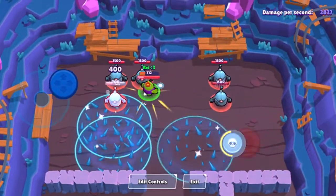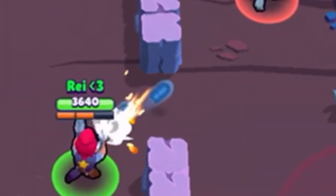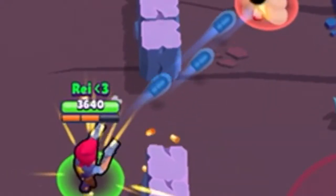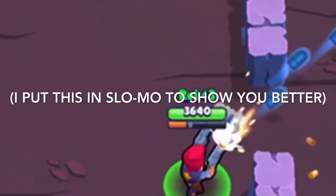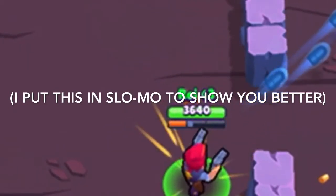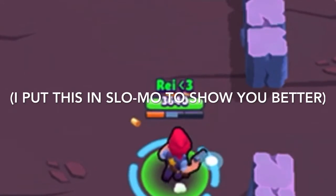Every brawler also has an ammo line — this orange line down here. Every time you shoot, you use one of your three ammo spaces, but they refill very quickly so you don't have to worry. It does depend on the brawler though, as some brawlers have different load-up times for their ammo.